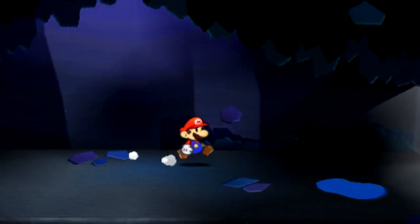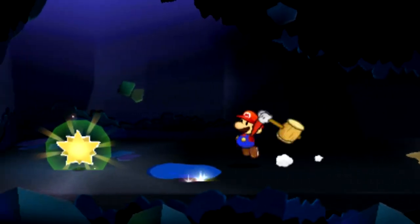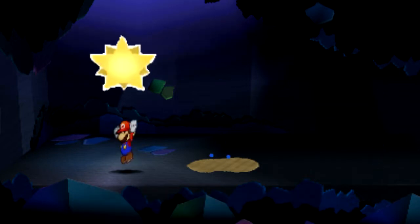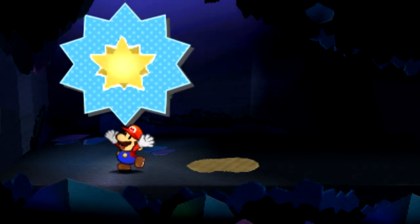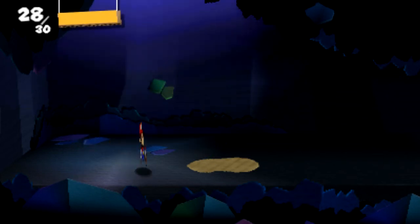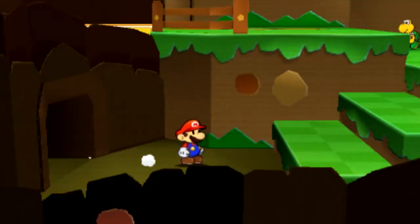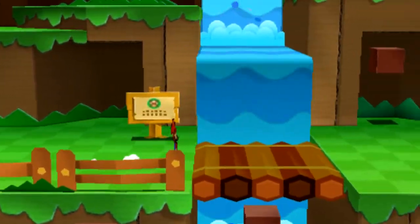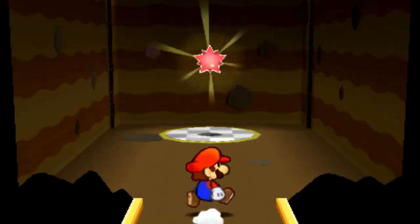And here's the secret door. Inside that secret door is the bed thing. And there's a shiny mushroom under here. And I got the Comet Peace — well, I have the Comet Peace sticker that I have to stick onto the Comet Peace, so I can collect it. Actually, I think I'll just get the second exit while I'm here.